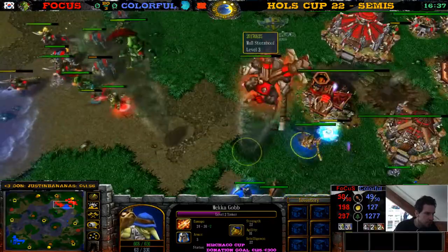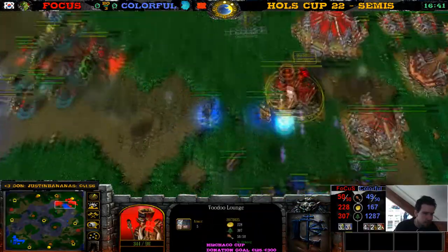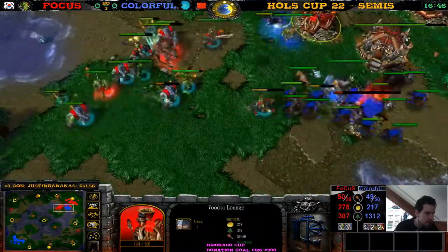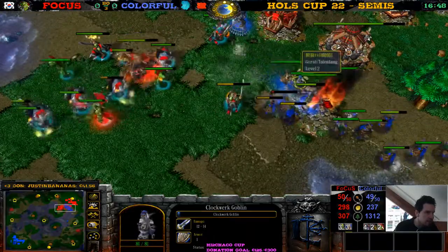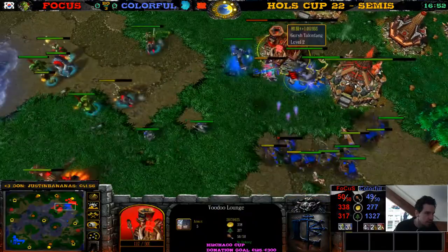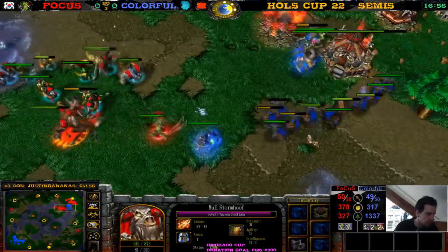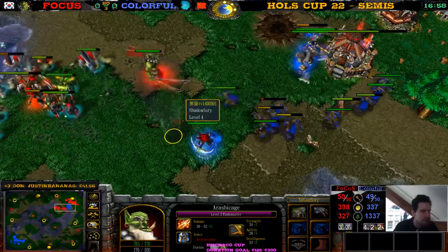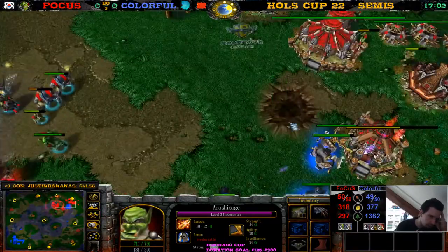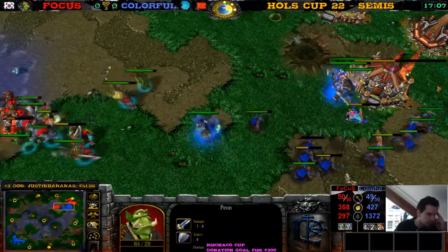This shop is going down — Colorful wants to kill the shop. If he kills it, it's going to be such an easier fight. Now the Shockwave gets rid of the Pocket Factory, but another one should be ready soon. This shop — is it going down or not? Do we see this Mana Burn? Nice critical miss on the Demon Hunter — nice dodge. The shop is down. Does he rebuild it? He sends his peon out — he's probably going to build a shop somewhere.